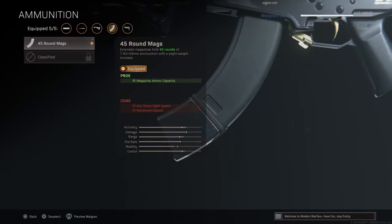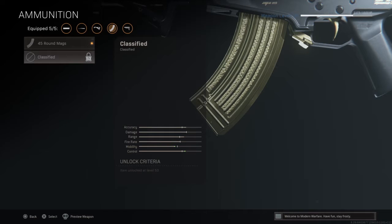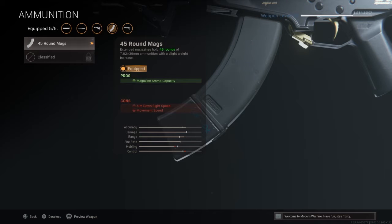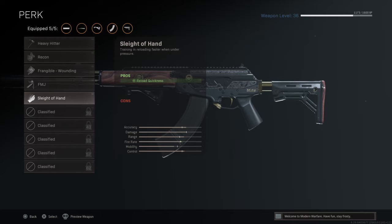On the ammunition, we're going to take the 45-round extended mag for the Amax — this is the largest extended mag available. The other magazine option is something like SPP rounds. It was super broken on the S-Val but isn't used on the Amax. The 45-round mag gets us extra ammo with the cons of Aim Down Sight Speed and Movement Speed. If you don't want the extra ammo, I strongly recommend Sleight of Hand — it really speeds up your reload. But sometimes those extra 15 bullets do come in clutch.